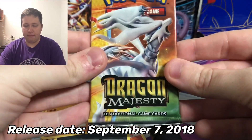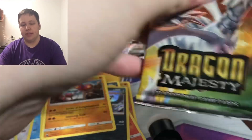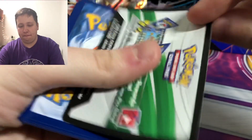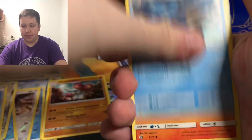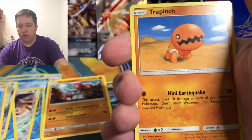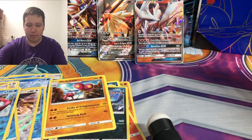Dragon Majesty — another special set. There's a gold Ultra Necrozma card that everyone wants and so many cool cards. Like Shining Legends, it's a holo in every pack. We pull an Energy, Darmanitan, Seadra, Combusken, Magikarp, Jangmo-o, Litten, Swablu, Trapinch, Gyarados reverse, and then a Reshiram GX — another GX to add to the collection! Dragon Majesty coming through.